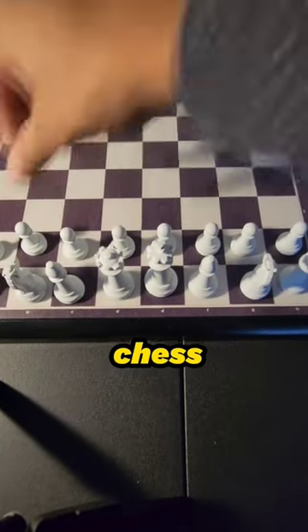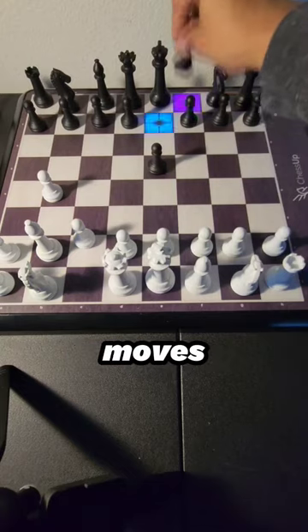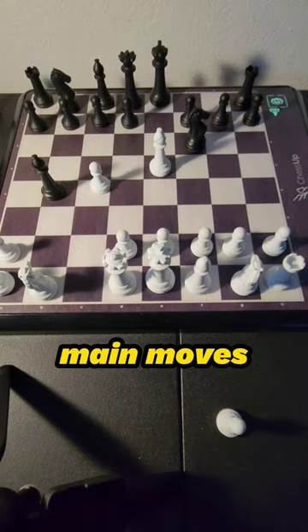This is how you play the Orangutan Opening in chess. It starts with the move b4, e5, Bishop to b2 — these are the most popular moves. Bishop captures on b4, Bishop captures on e5, Knight to f6, c4. These are the main moves of the Orangutan Opening.